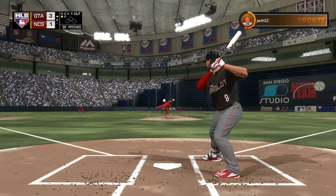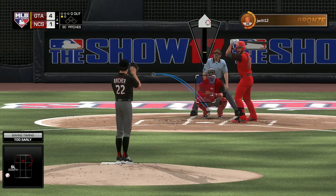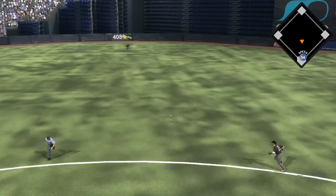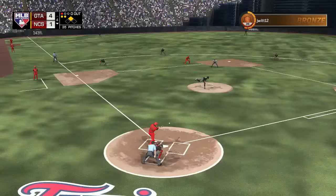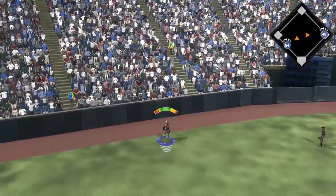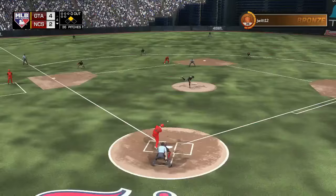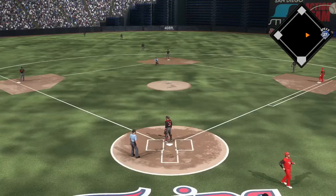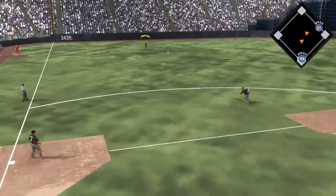McGriff sends one to left center — that's leaving the yard! McGriff gets the two-run shot. Then Moustakis smells blood and two batters later hits a solo shot — he got every stitch of that one. So now I'm up 4-1 in this game. But my opponent responds quickly, gets a base hit to start the bottom of the fifth, advances to second, then follows it up with a double to left center. This is exactly what I mean — anything can happen. If he had quit when down 4-1 this comeback wouldn't have happened.